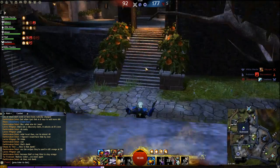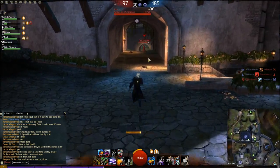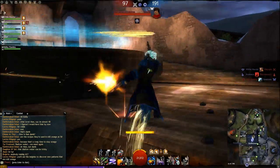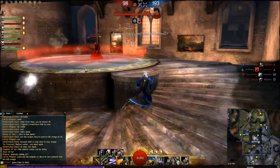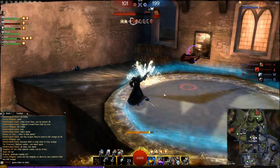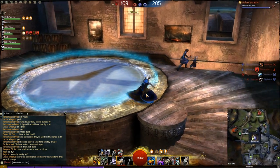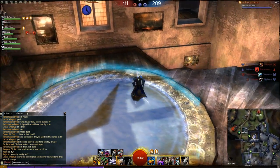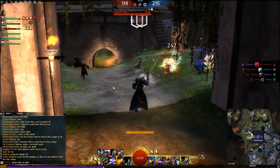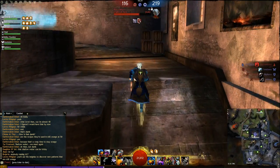I throw out a random effect from Elixir U and get the protective barrier. I head up Clock Tower because a couple of guys are heading there. I burn one and apply bleeds, try to immobilize. Mesmers and I don't get along well — they clone themselves. I come out to help allies, throw a Static Shot to apply confusion, then come back to the point. Choke points are key in Guild Wars.